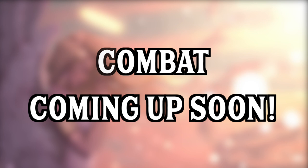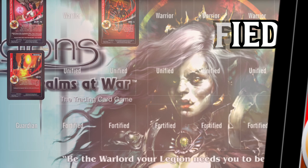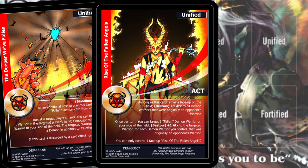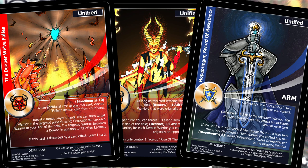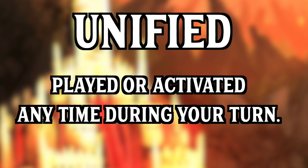Unified cards are the spells and armaments you use to aid your warlord and armies. These cards can only be played and activated during your turn. You may play as many unified cards per turn as you desire, pending available slots on your battlefield. Some are one-time cards that go to the discard pile when played; others remain on the battlefield in one of your five unified slots, noted by 'act' on the right side. Cards equipped to warriors are noted by 'arm' for armaments. Unified cards may be played and activated at any time, even during combat.